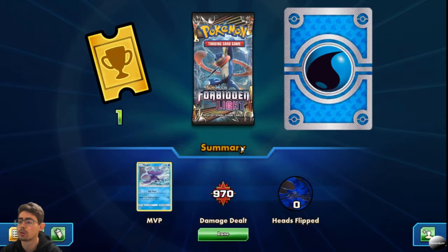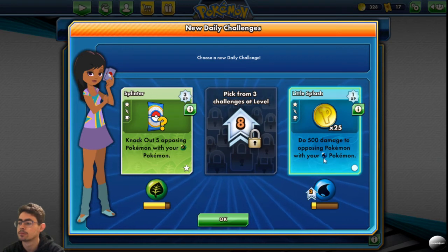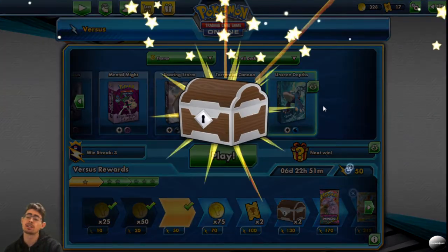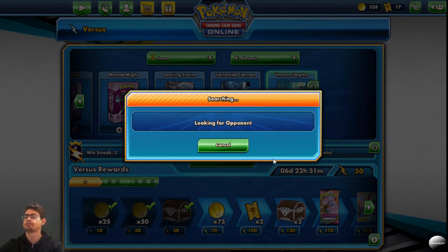Level up — fantastic! Got a new booster pack and a nice looking energy. Got another event ticket, which is quite nice. So let's jump into a second game with this deck — I'm feeling a bit more confident now. Let's do the 500 damage challenge rather. I don't feel like playing grass Pokemon right now in Unseen Depths.